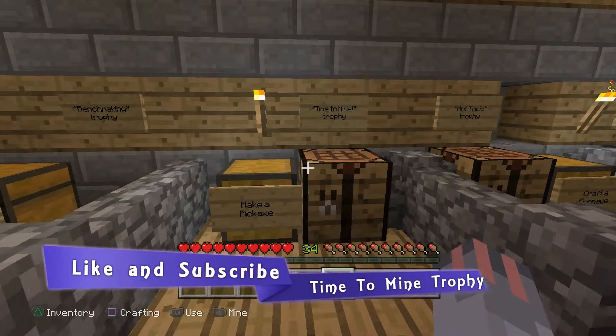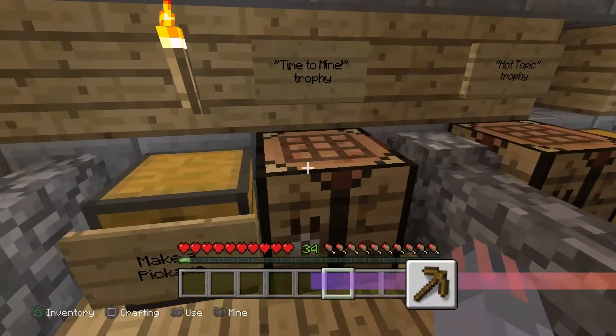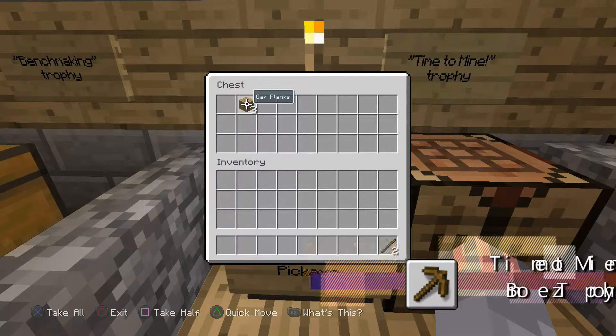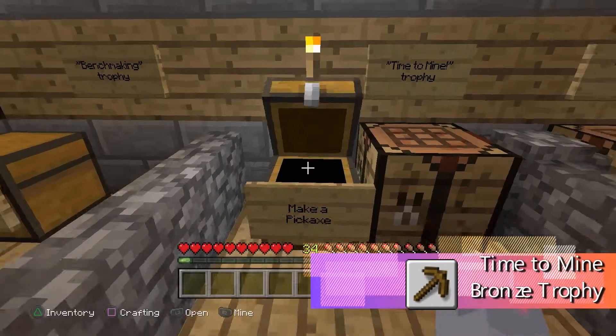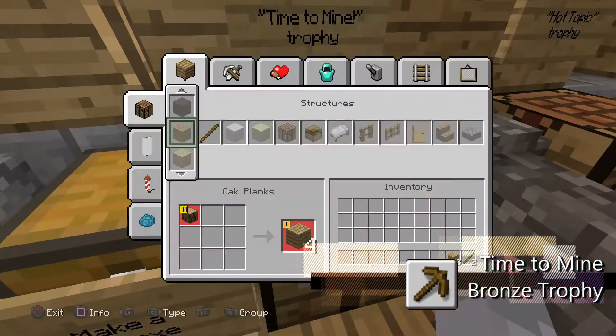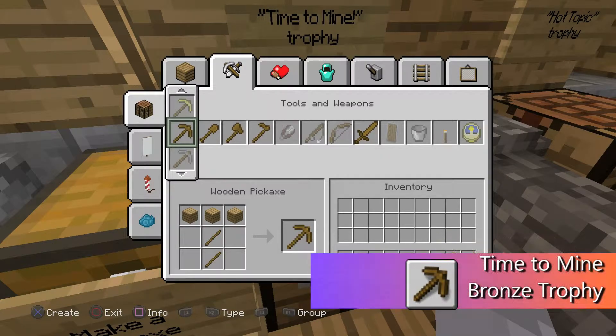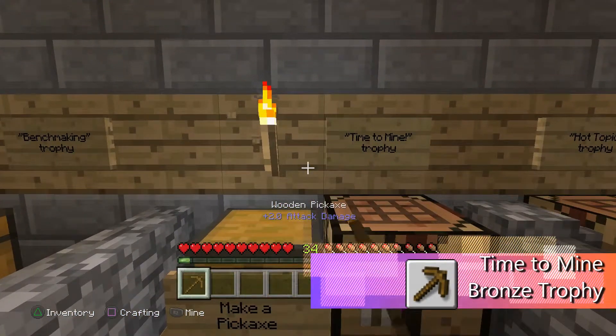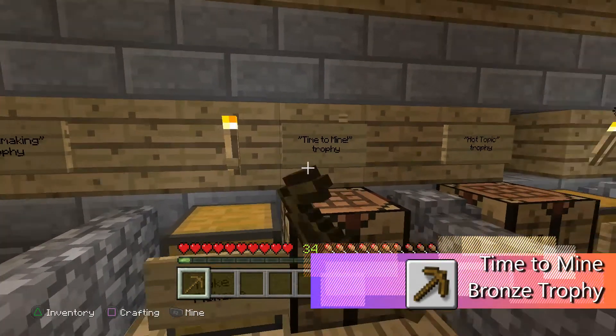For this trophy it's super easy, all you gotta do is make a pickaxe. You can make it out of whatever — you need two sticks and three wooden planks. Go to your crafting table and boom, right there you got a pickaxe.